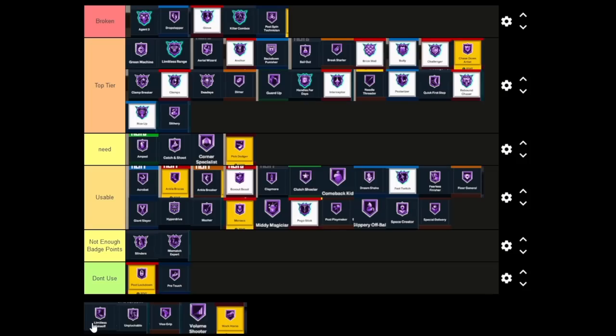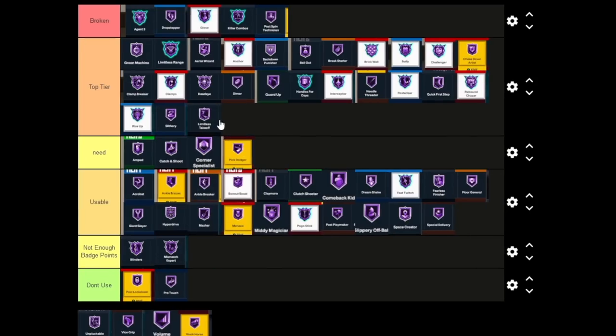Take Off is another very very good badge this year — it's gonna get more contact dunks and dunk from even further out. You pair this alongside Slithery and other badges and it's very very broken. What makes this badge really overpowered for my build is it's a tier-two badge, so it costs six badges to get to Hall of Fame, and I can use it toward getting a tier-three badge — go six on Take Off, four on Slithery, that's my first 10 badge points to use a tier-three badge. Top Tier badge for sure.